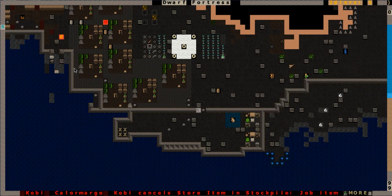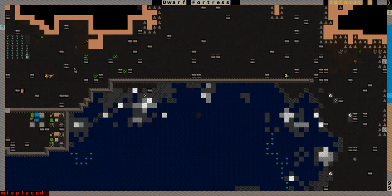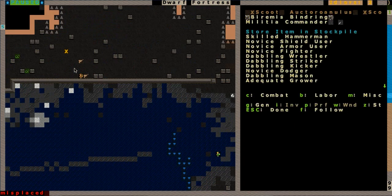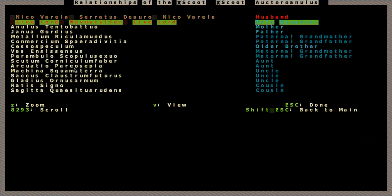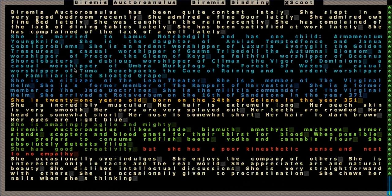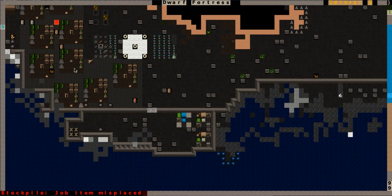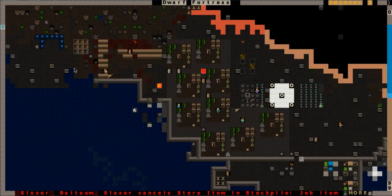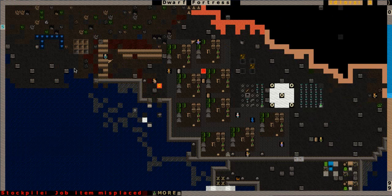Wow, that guy is quick. X-Scoot - he's scooting along. I cannot believe that he is that fast. Barimus Octoronilus - this is his real name, 21 years old. Born on the 24th of Galena. Husband is Niko Varela, Livelord is their daughter. They're just extremely quick - amazingly agile and mighty. I might have to put Excute in the military with stats like that. Be able to run circles around the enemies that show up. Tons of sparring going on - the military doesn't hold back.